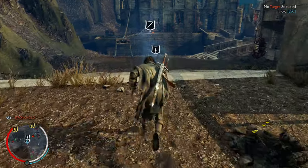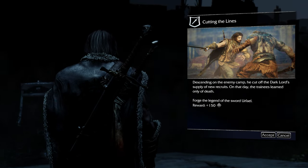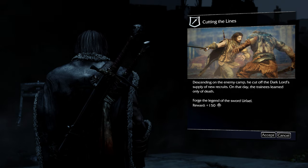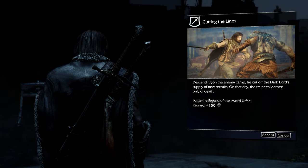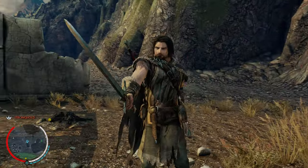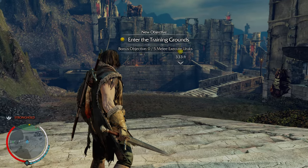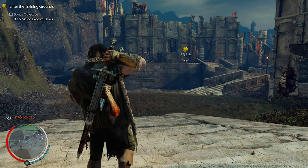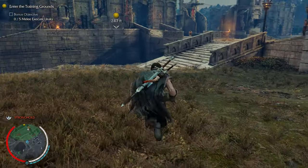Okay. Cutting the lines — descending on the enemy camp, he cut off the Dark Lord's supply of new recruits. On that day, the trainees learned only of death, for the Legend of the Sword — Urphile. Let's do it! Enter the training grounds. Bonus objective: five melee execute orcs. Okay, let's do this.